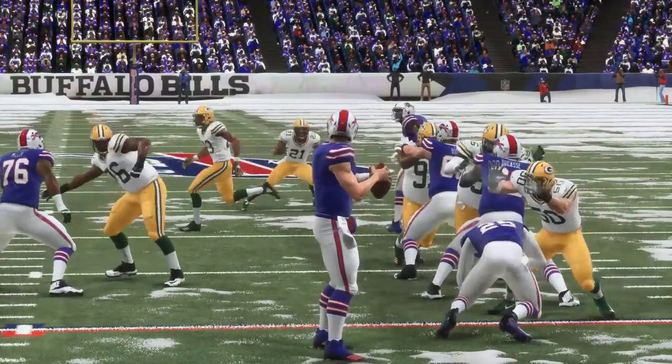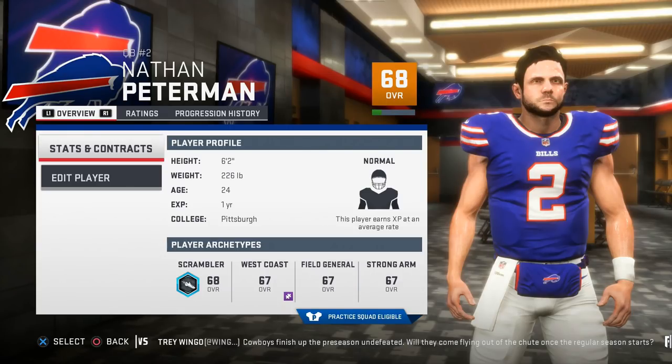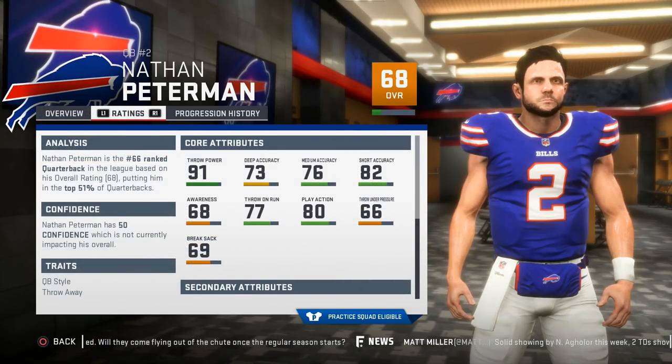At 7 is Nathan Peterman. Despite throwing 5 picks in his first few throws, Peterman is still a solid cheap QB to build up in Madden. In 19 he'll have 91 throw power with 82 short throw accuracy, with slightly below average mid and deep throw numbers. He has a decent break sack rating as well, but his throw under pressure rating will have you making sure your offensive line is at least competent. Starting out, you'll have to take advantage of his best accuracy rate being short, so your offense should feature a bunch of quick passes until you build him up further.